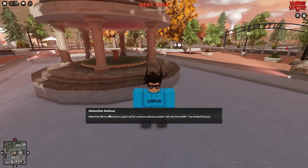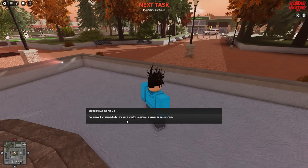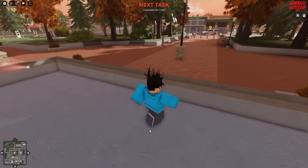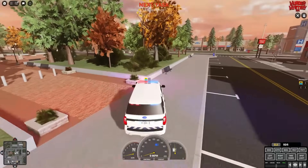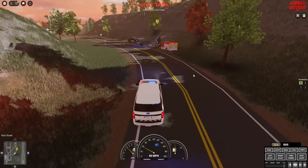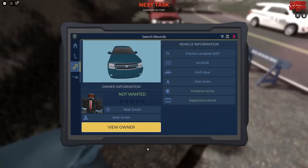Then you'll get a little cutscene from Detective Sirius — the guy you first went to — saying 'urgent call for a serious vehicle accident, get over here ASAP, I've marked the position on your map. I've arrived on scene, the car's empty, no sign of the driver, I've set up a cordon around the area — come investigate and see if you can find anything.' Quickly run over to your vehicle and head to the exclamation mark on your map. Run over to the vehicle and inspect the license plate.